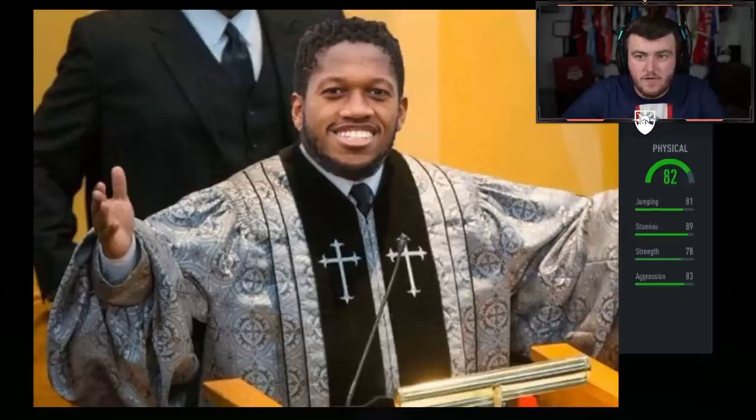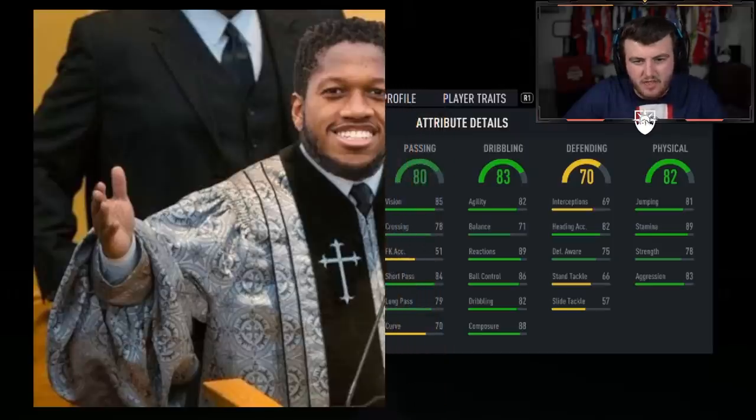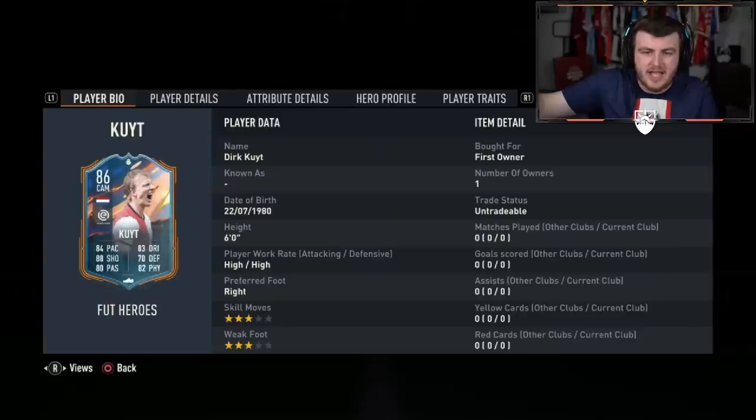Last pack. He's asked me to stat reveal it, so we will stat reveal the last pack. Can we end it off with a Yaya Torre or a Marquisio? These have been actually pretty decent — I've been quite happy with the packs we've had today because they've actually been pretty good for once. 82 physical, 89 stamina — I feel like this is Park Ji-sung. 70 defending, 82... 71 balance — maybe not, I feel like Park Ji-sung is higher than that. 83 dribbling, 80 passing, 88 shooting, 84 pace, 70 defending. I don't know — I have no idea who this is. There's one we've not already had: Dirk Cow. I think he's actually a pretty good centre mid. A good one to end it. If you guys have enjoyed the video, please leave a like down below, subscribe if you guys are new around here. Thank you for watching, and I'll see you later.